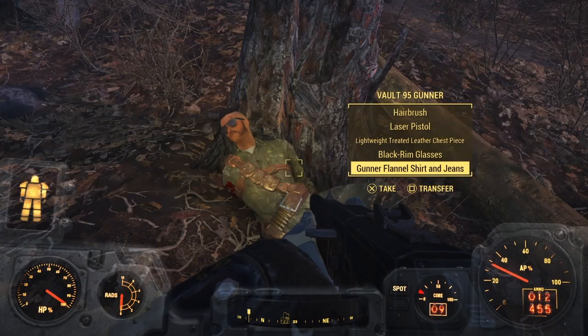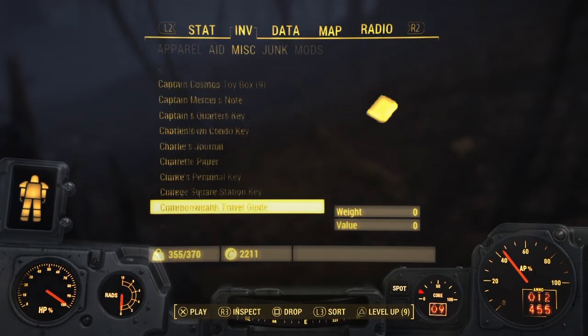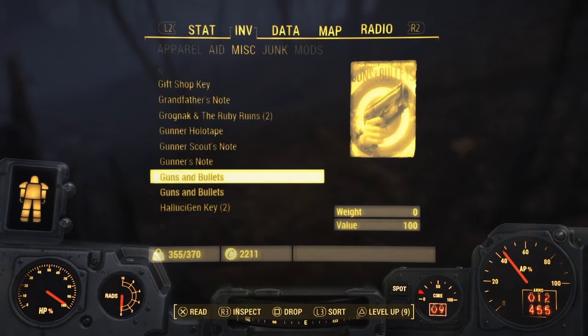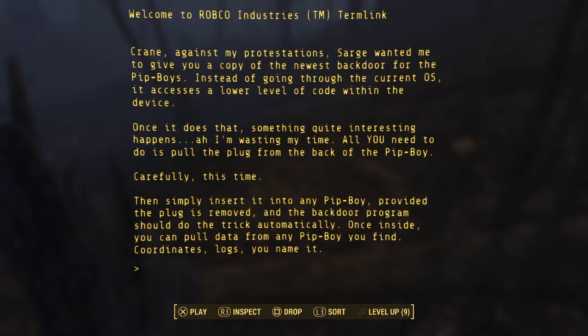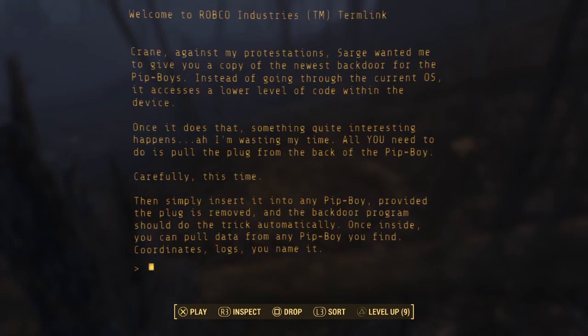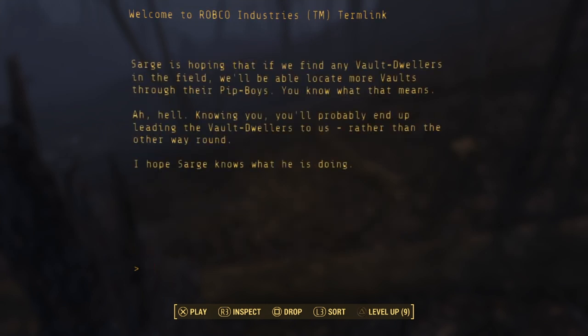We got a gunner holotape. Let's raid this — looks like he's nearly lost his arm. Gunner holotape — instructions for Crane. So he just wanted to give a copy of the newest backdoor for the Pip-Boys. Instead of going through the current OS, accessing a lower level of code within the device. You need to pull the plug from the back of the Pip-Boy carefully, then insert it into the Pip-Boy, and the backdoor program is triggered automatically. Once inside, you can pull data from the Pip-Boy and find coordinates, logs, you name it. Sarge is hoping that if you find vault dwellers in the field, we'll be able to locate more vaults through their Pip-Boys.